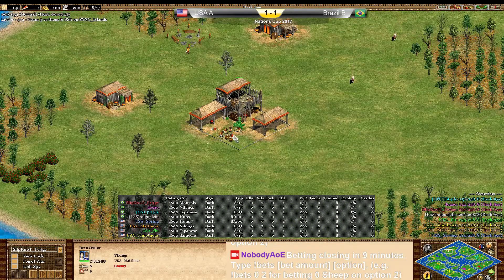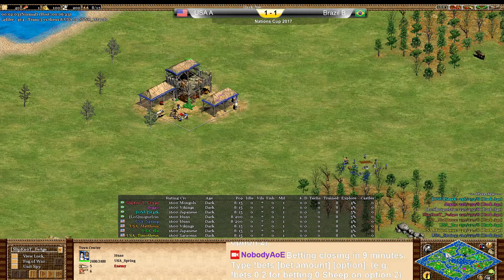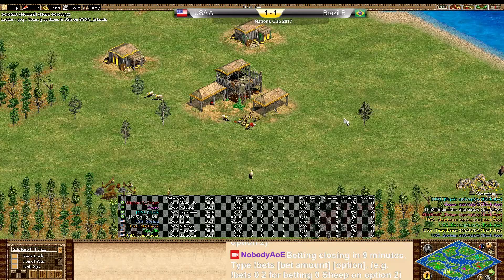For the USA team, we have Matthias playing as the Vikings. In the pocket position, we have Spring playing as the Huns — his favorite civilization of course. We have Influenza playing as the Japanese. And in the flank position, we have Timotheus playing as the Saracens.